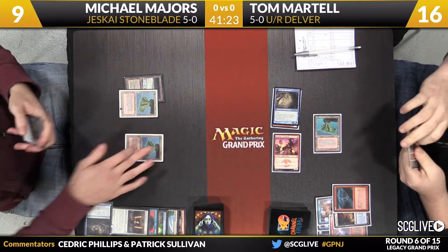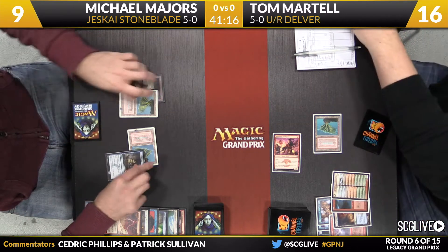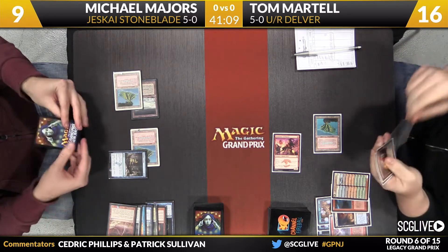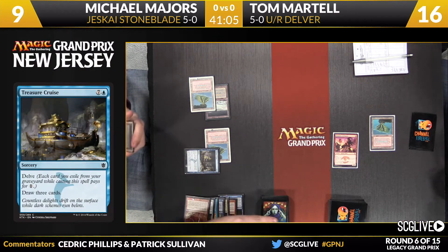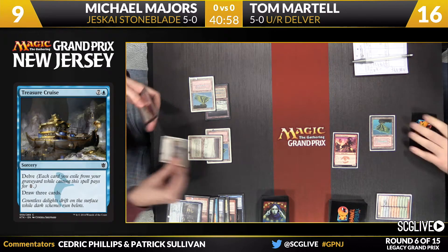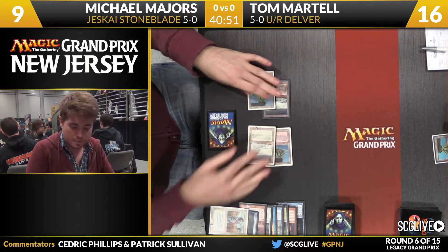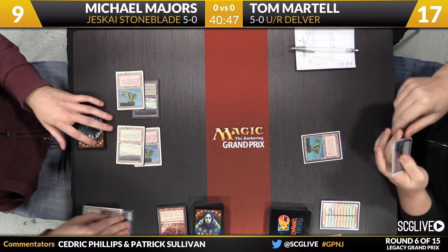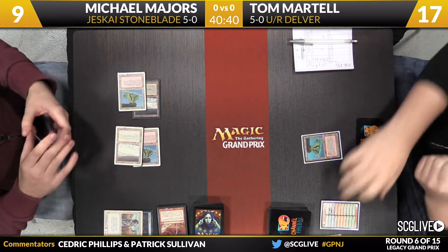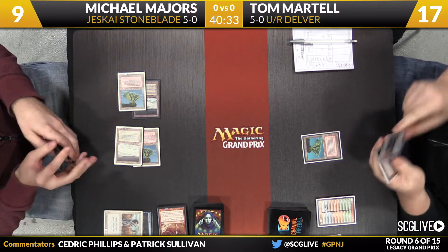Majors to draw a card — looks like it's a copy of Treasure Cruise. There's a Lightning Bolt going after the Delver of Secrets. He's got six cards in his graveyard and a Treasure Cruise now. These games can change very quickly. Before these Stoneblade versus Delver matchups, the power level of all the cards were relatively flat — now with Treasure Cruise, someone can go from losing to winning much more quickly. Majors made his fourth land drop, so he's close to casting the Batterskull. He can be pretty safe assuming Tom doesn't have Daze in hand, because Tom would have Dazed either the Treasure Cruise or the Swords to Plowshares.